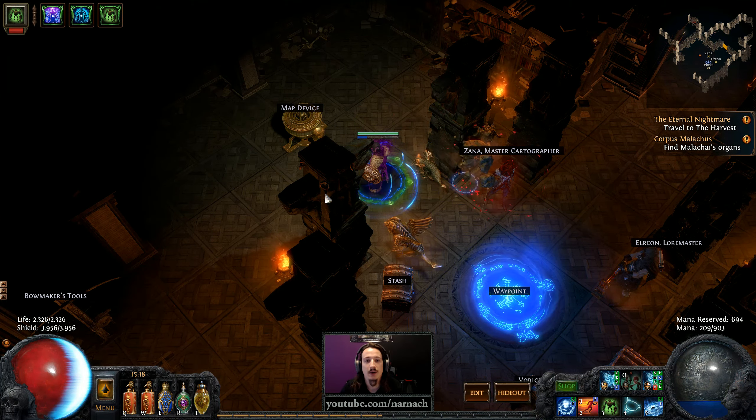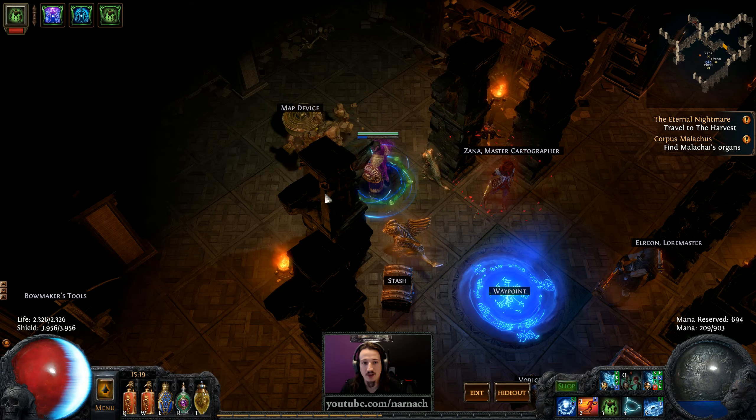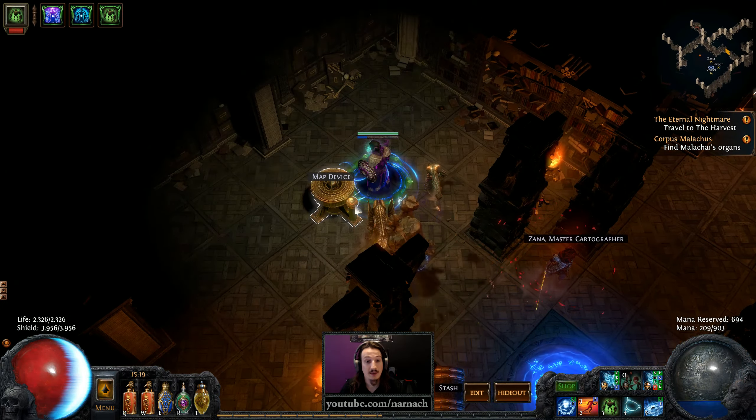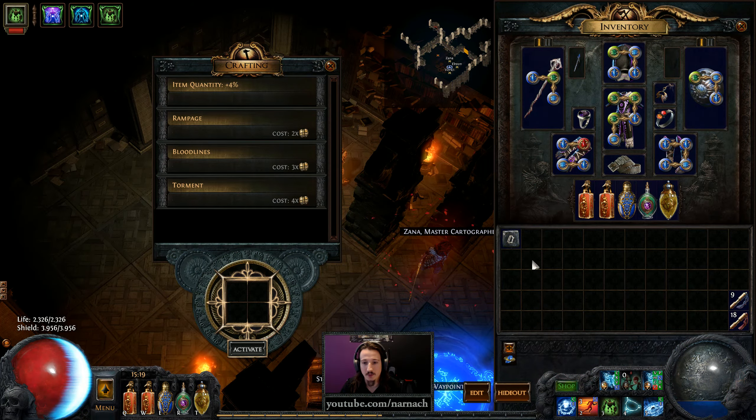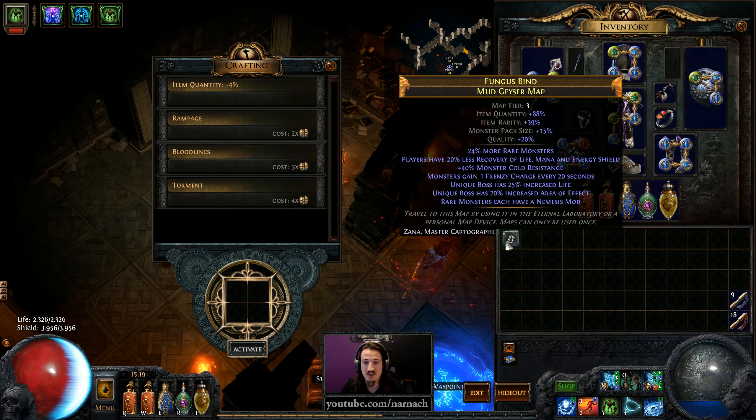Hello, NanaRare! Welcome back to Path of Exile. Today we're gonna run another map in the hopes of finding another map trial. What we're gonna run today is a Mud Geyser map — it's tier 3, 20% quality and a rare.